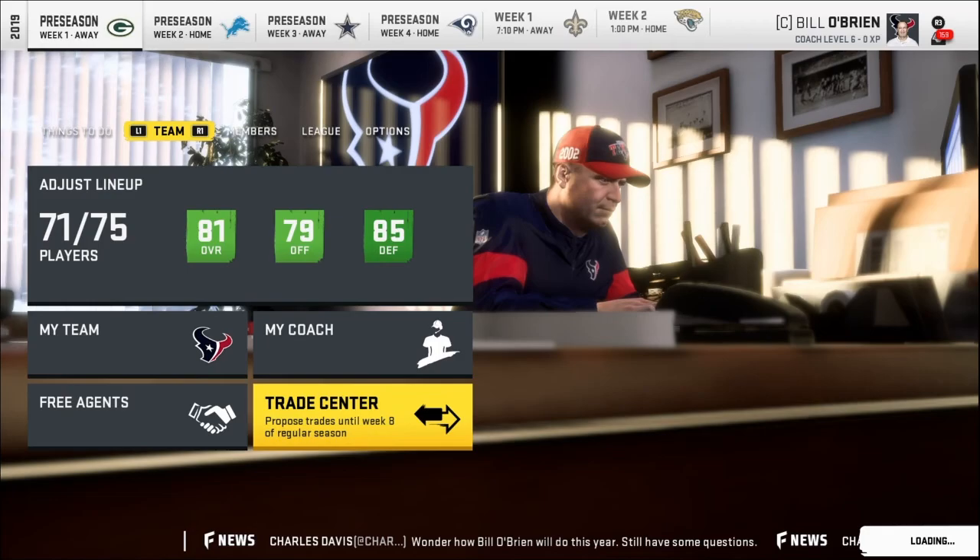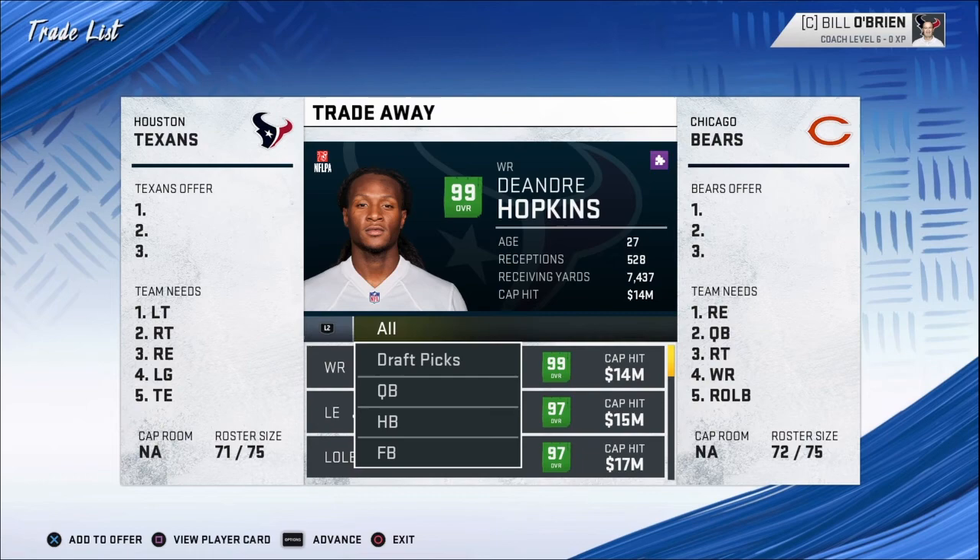Do they want this guy? They want him. It's a 73 overall wide receiver that you could probably find in free agency, and then a 68 defensive tackle — go find him in free agency — and then a 62 overall QB. That's the easiest trade I've ever had. The defense is doing good.